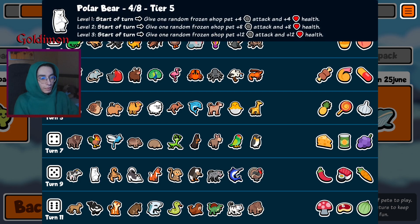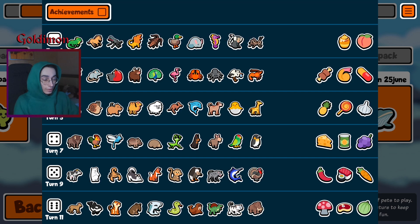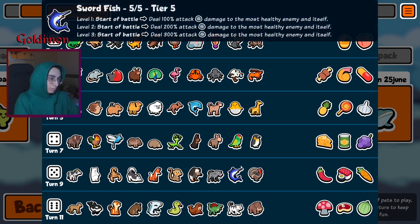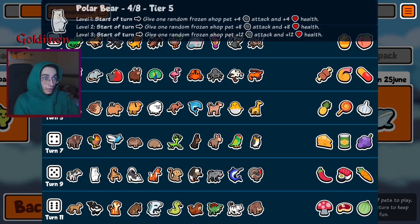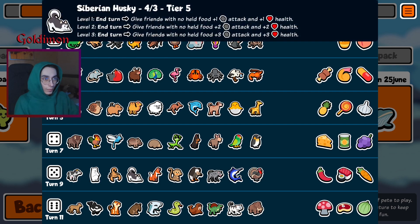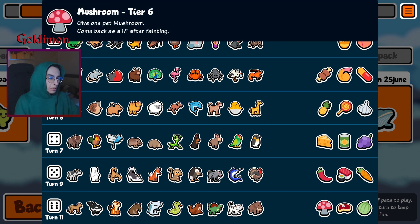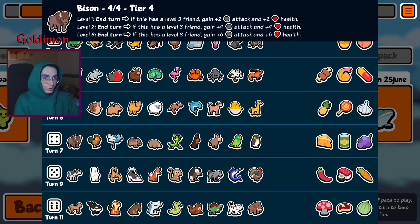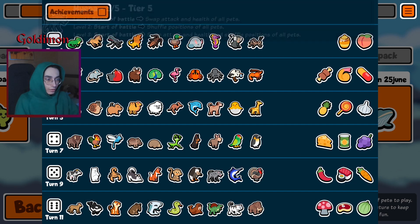Polar bear — you can get a solid polar bear then start buffing a unit that you know you're gonna keep. Husky — that's good equipment but I don't think it's gonna be amazing. Monkey always strong, basically just mines any team. Whatever you get, a monkey as well is good.